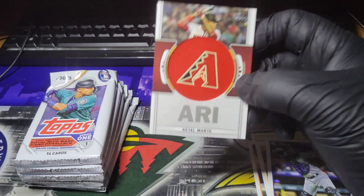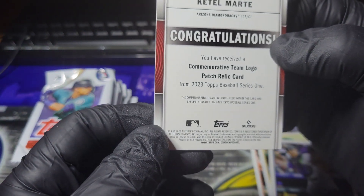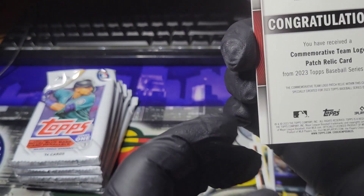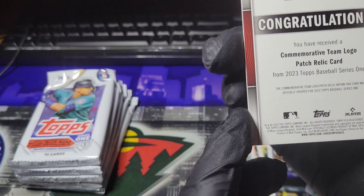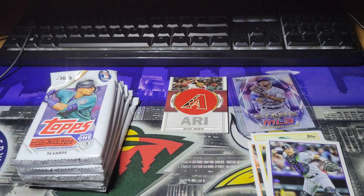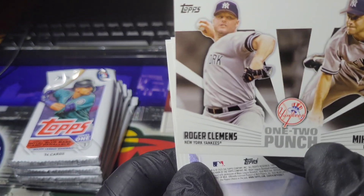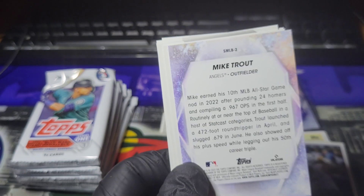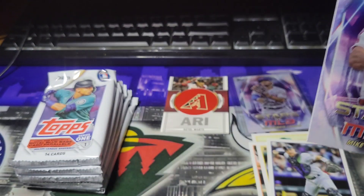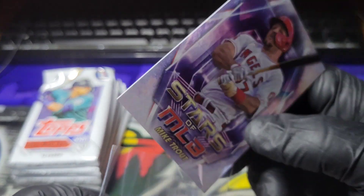I wonder if it says something on the back. 'You have received the commemorative team logo patch relic card from 2023 Topps Baseball Series 1.' Sweet. I like Ketel Marte — he's a pretty good player. I'm not a Diamondbacks fan. Roger Clemens. Mike Mussina. It's pretty cool. And then Mike Trout — Stars of the MLB. I'm really happy with this insert actually.